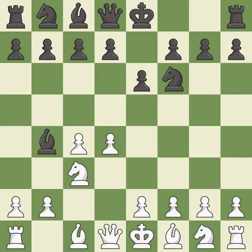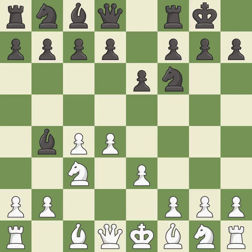In the Nimzo-Indian Defense, Bb4 pins the Knight on C3, preventing it from moving or protecting E4, and threatens to trade, disrupting White's Pawns after BxC3. E3 supports the D4 Pawn and allows the light-squared Bishop and Queen to develop. Castling gets the King out of the center and activates the Rook. Bd3 develops the Bishop, supports the E4 square, and keeps Black guessing whether the Knight will develop to F3 or E2.